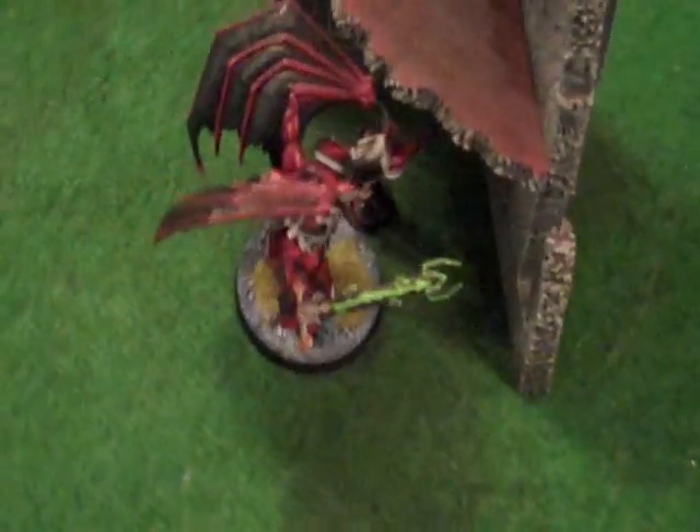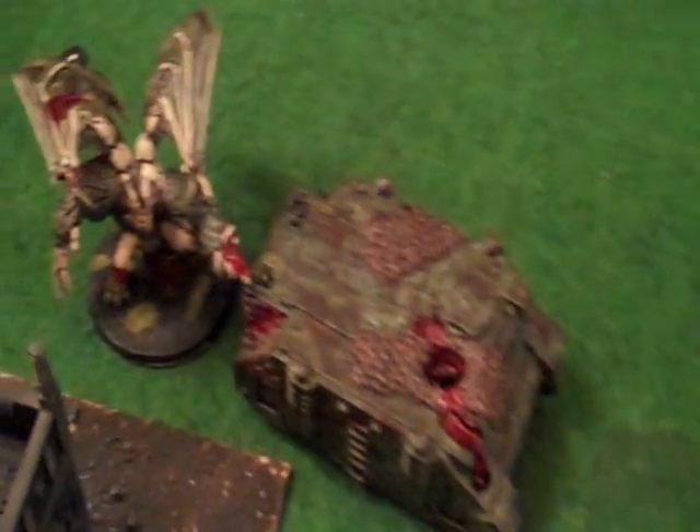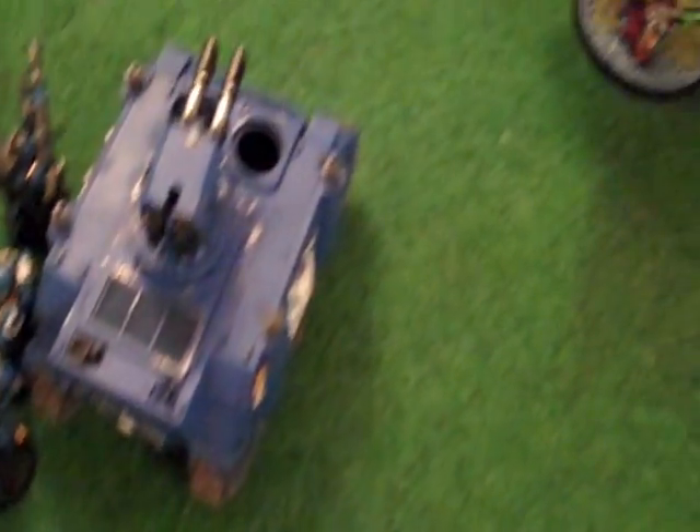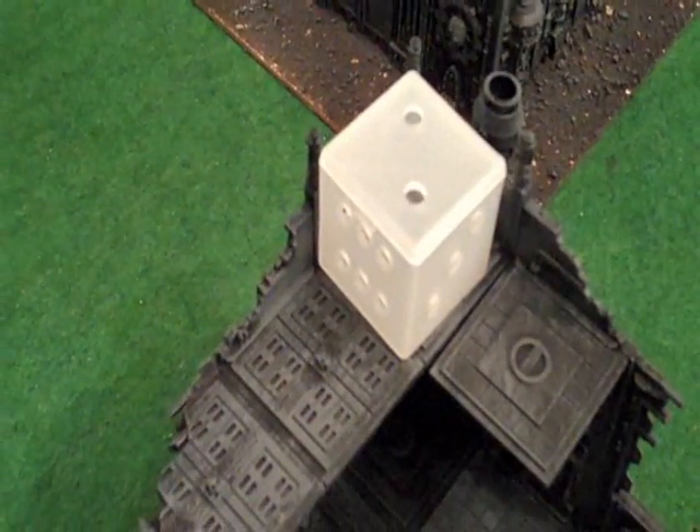Ultramarine end of turn two — not much has happened. I've done a fair bit of shooting to no avail. The Demon Prince here is down to two wounds, and the other Demon Prince is now down to one wound. The Scouts ran into combat and are dying in there, but they're holding a Demon Prince back, so they're doing their job. The Chapter Master is running, tripping, and stumbling.